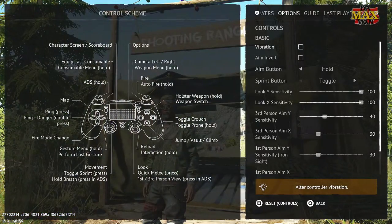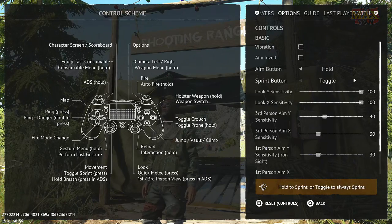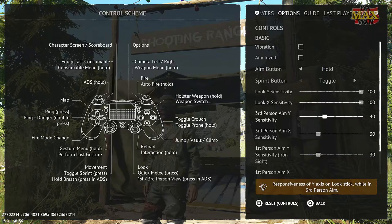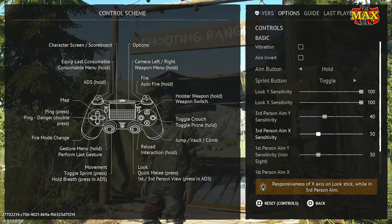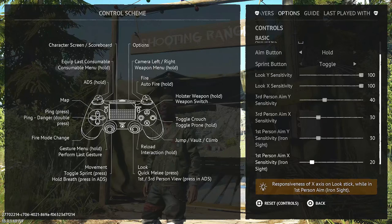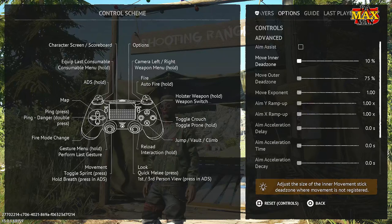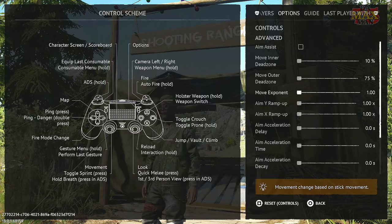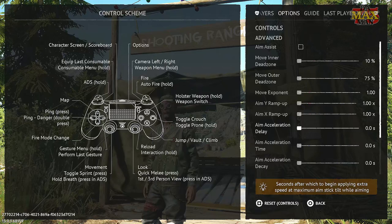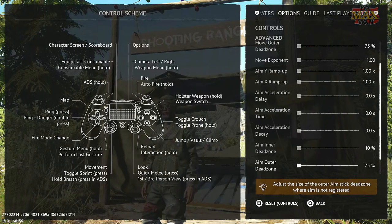So the controller settings are basically: there is no vibration, no aim invert, and for aiming I hold the button. Sprint button is toggle and sensitivity in X and Y of 100, so the full settings. Third person aim Y is 40, third person aim X is 30, first person aim Y is 30 and first person aim X is 20. And under advanced controls, aim assist is off, inner dead zone is fully to the left at 10%, outer dead zone is 75%, no move exponential — it's 1, no ramp up, not in X, not in Y, and no acceleration. That's one of the big changes I had when I moved from Freakia's settings.